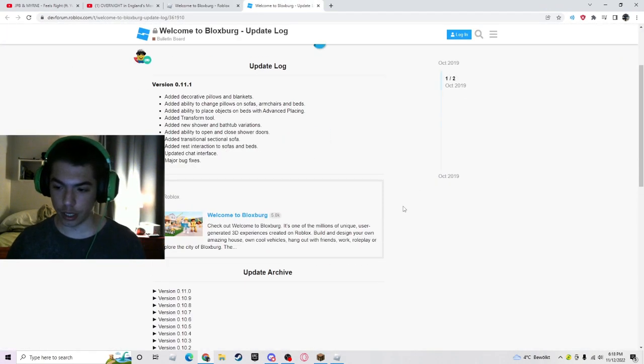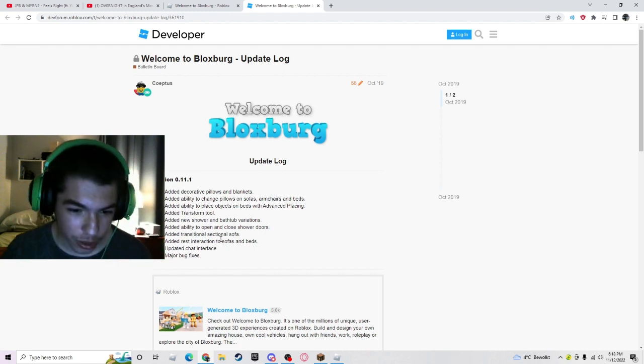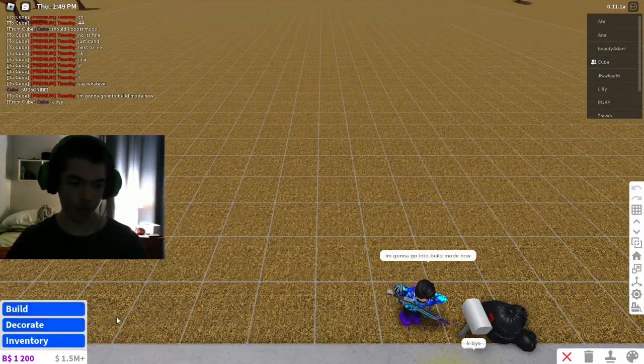Let's check the update log. It says: decorative pillows and blankets added; ability to change pillows on sofas, armchairs, and beds; ability to place objects on beds with advanced placing; transform tool added; new shower and bathtub variations; ability to open and close shower doors; transitional sectional sofa added; rest interaction added to sofas and beds; updated chat interface; and major bug fixes.